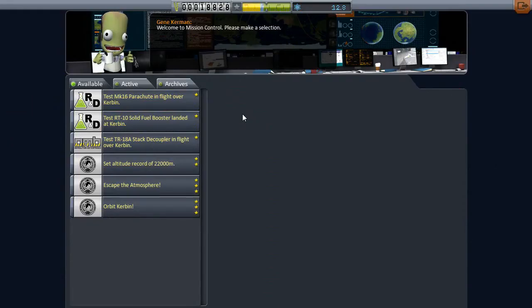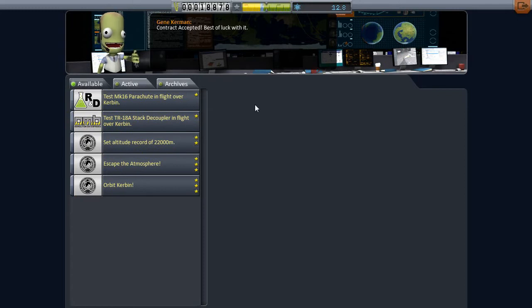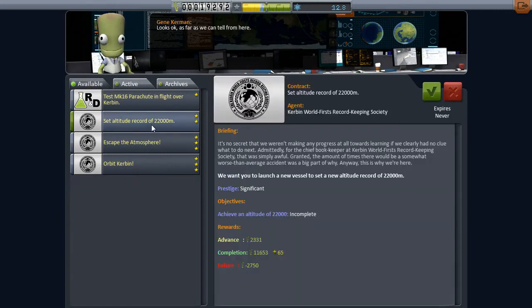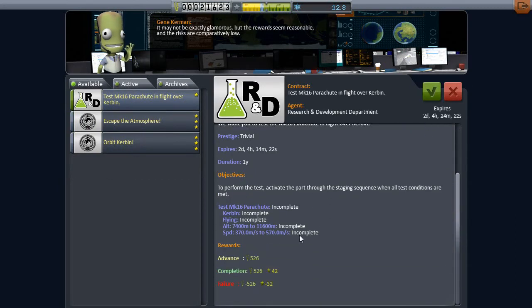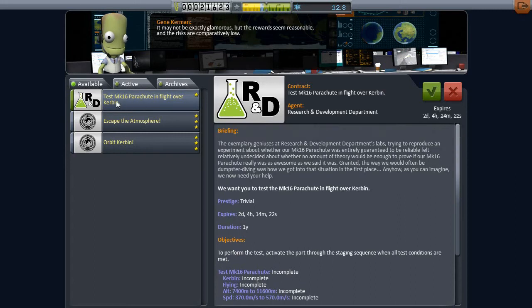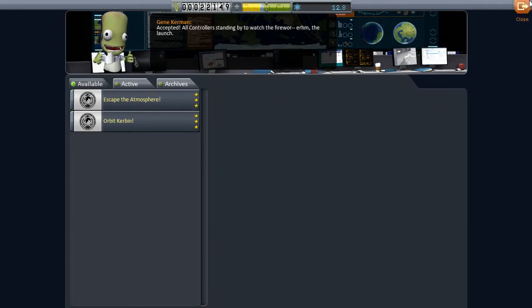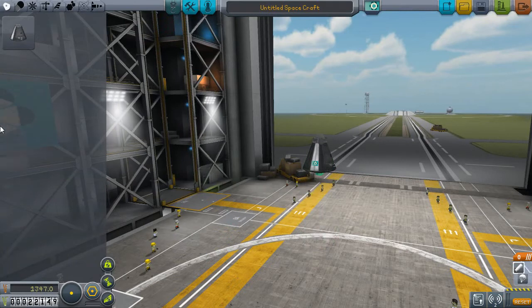Now we're going to take a look at the contracts. We have some other things to test. Test a solid fuel booster while landing on Kerbin — we'll take that, that's the one we just used. It wants us to test a stack decoupler in flight over Kerbin — that will be easy. It wants us to set an altitude record of 22,000 meters — that should be easy too, because on one little engine we did make it up to 18,000. And test the Mk16 parachute in flight over Kerbin — I've always had trouble with that because it's usually at an awkward altitude and awkward speed, but we'll grab it and try. So we grabbed a bunch more contracts.